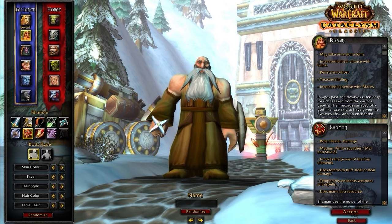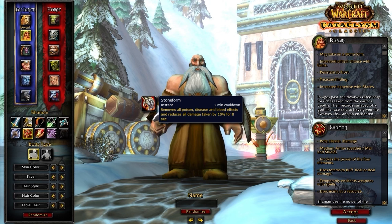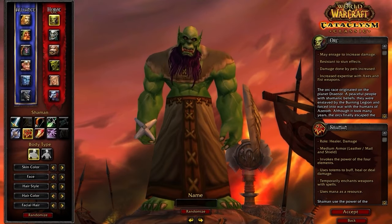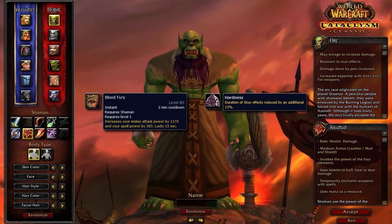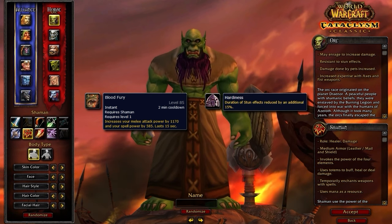As a more situationally useful pick, Dwarf is also very strong. Stone Form will cleanse you of any bleeds, poisons, or diseases, but it won't remove magical debuffs and curses. This gets enormous value into Feral Druids. If you're wanting to play Horde, then you're limited to a single option, and that option is Orc.